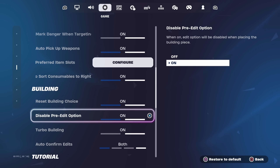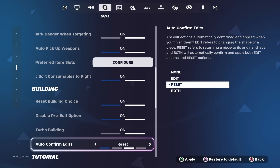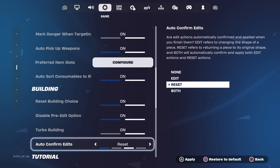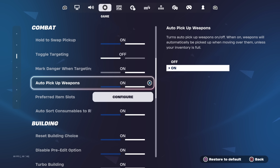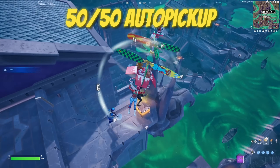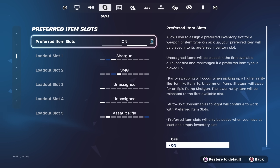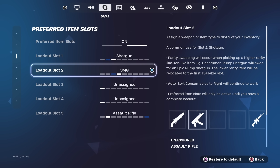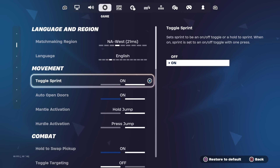For building, make sure you have Reset Building Choice on, Disable Pre-Edit Option on, and Turbo Building on for lower delay when you build. For Auto Confirm Edits I have Edit on Release and Reset on Release — this is basically scroll wheel reset on controller. I also have Auto Pickup Weapons on, which makes sure you get items every time you stand on top of them, such as in a 50-50. For preferred item slots I use: shotgun, SMG, two unassigned, and assault rifle in the final slot.